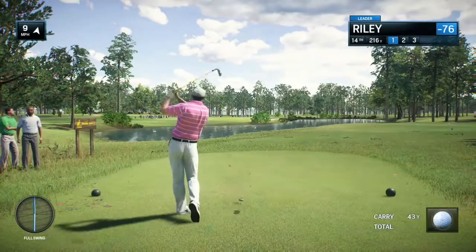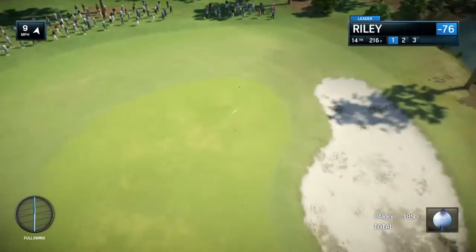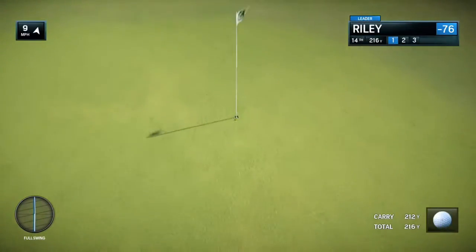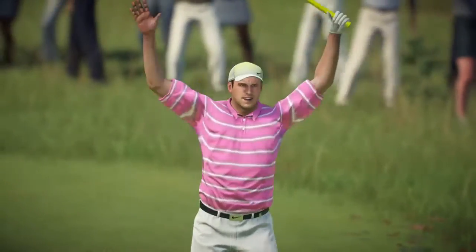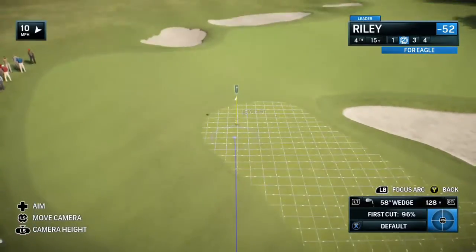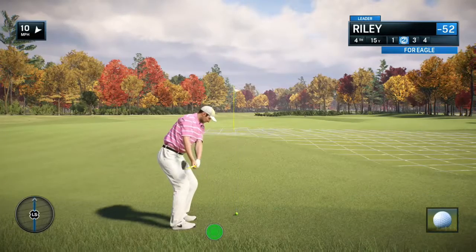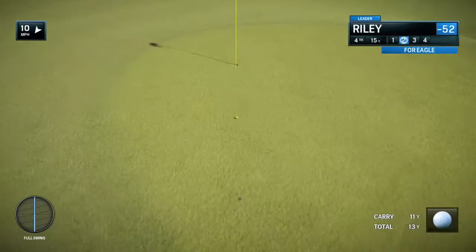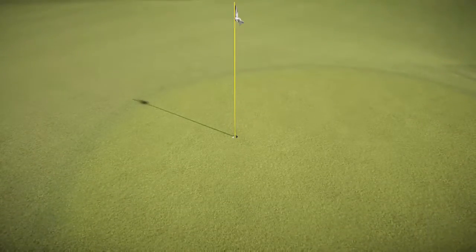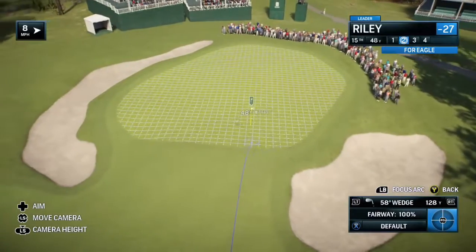Just look at that front bunker — try and fly your tee shot over that, somewhere around the front edge of the green, maybe three or four yards on. You see so many different short shots around the green: the bunker shots from the left side, and if you hit it over the back on the right it's a little bump and run through the little belly in the green. He's set up for his second shot, looking to knock it on the green.